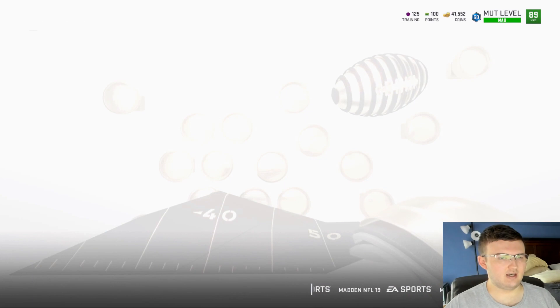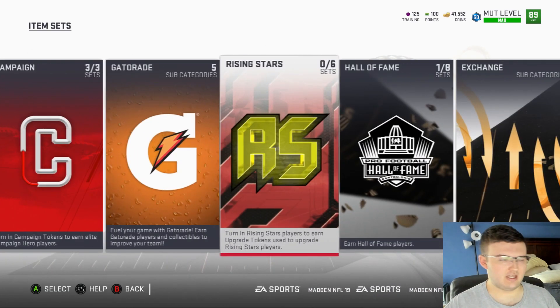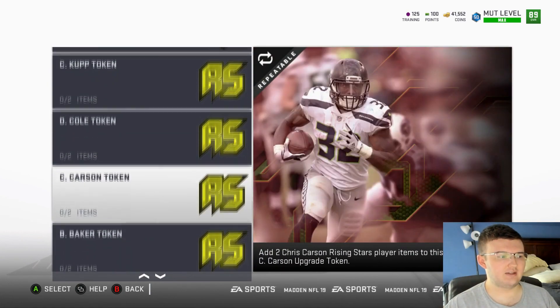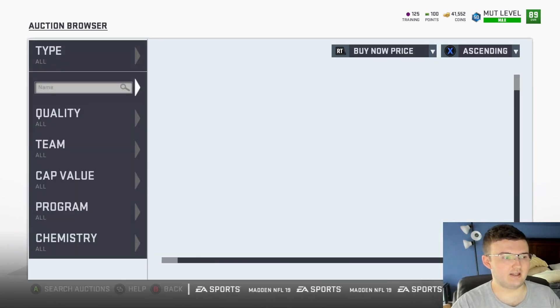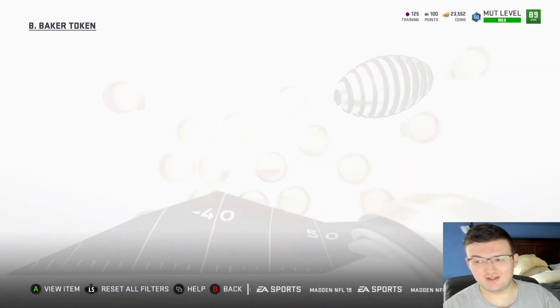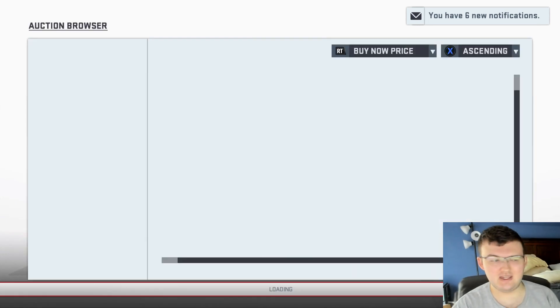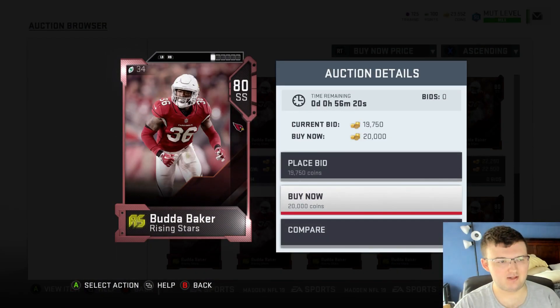I'm actually going to complete the Buda Baker set one more time to show you exactly the premise of this. It does cost a lot of coins, so keep that in mind — around 200,000 coins. It's really going to break the bank. And he is NAT, so it's not really 100% worth it.